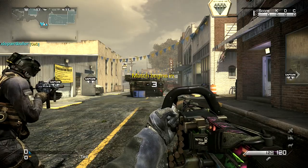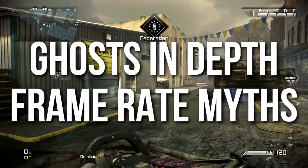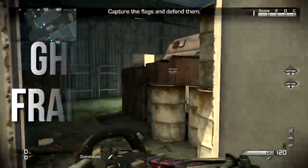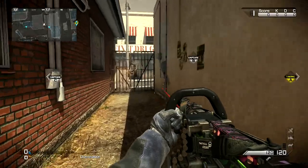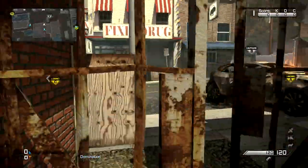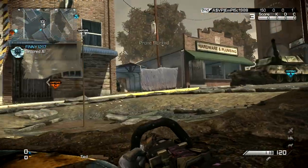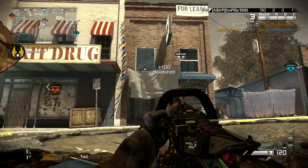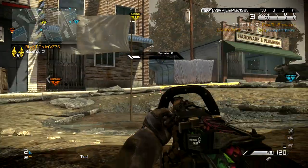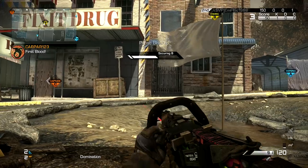Hey guys, Drifter here. Welcome to Ghost In Depth. In today's episode we're going to be going over frame rate myths — more specifically, that there are only four or five possible rates of fire in this game, and that your frame rate determines how fast your guns shoot, therefore making my stats and the game code relatively useless. There is actually a nugget of truth to this; some of these myths are true and some are not.